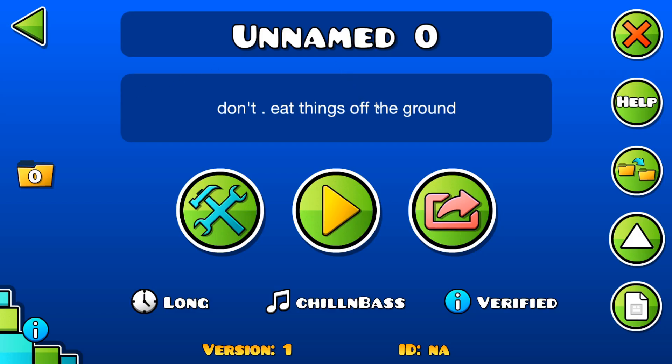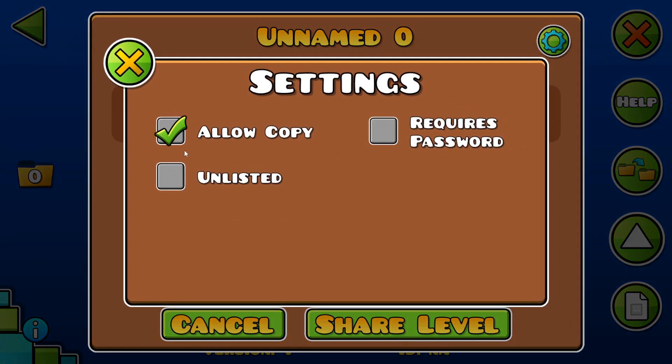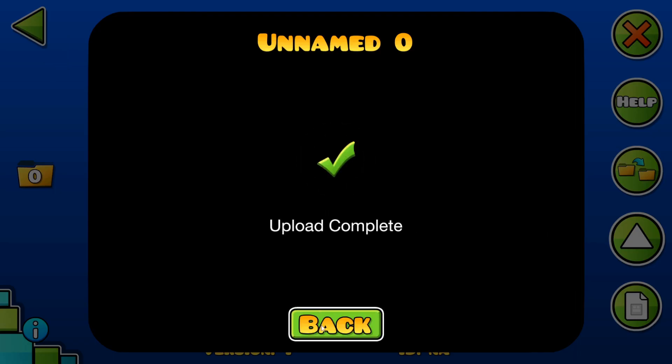Unnamed Zero, don't eat things off the ground. Alright, I'm uploading it. Allow copy. RequestArstDemon. There you go.